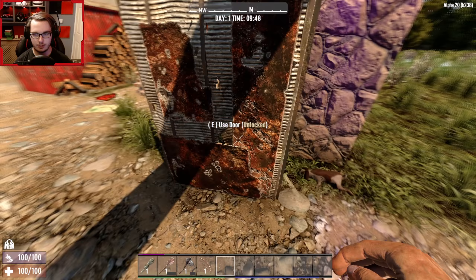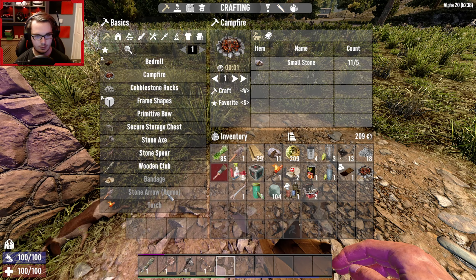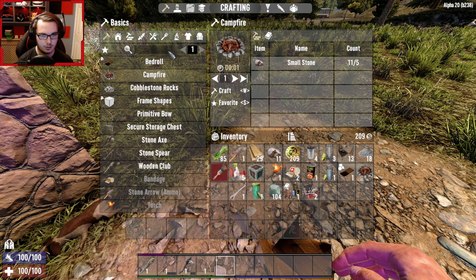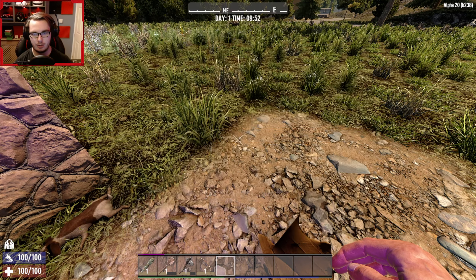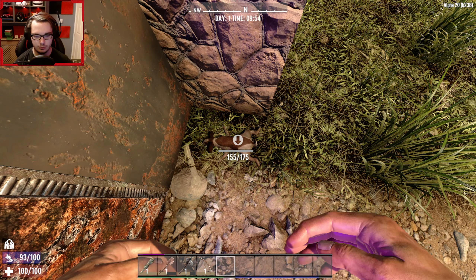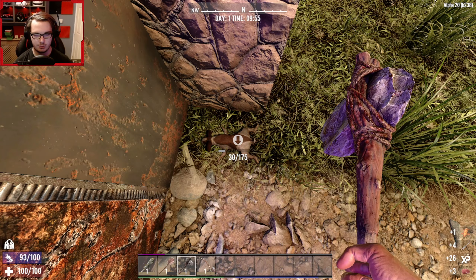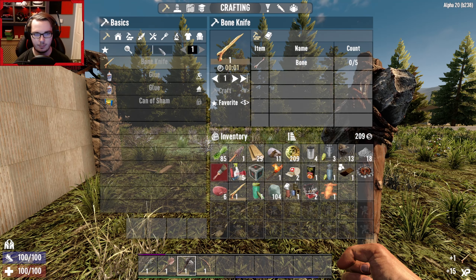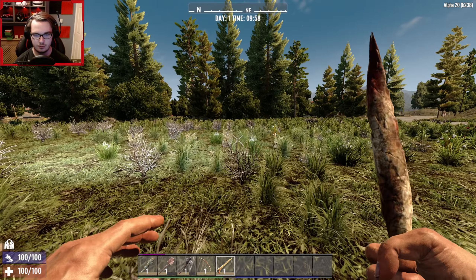The bunny's still there — can I craft a shiv? Let me look up the recipe: bone knife requires five bones. I can punch the bunny with the axe — smack — and now it's dead. I got bones, so now I can craft a bone knife. Finally I can actually skin things.